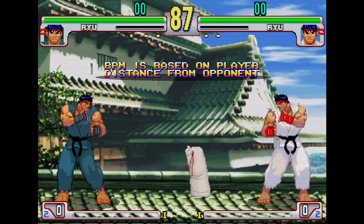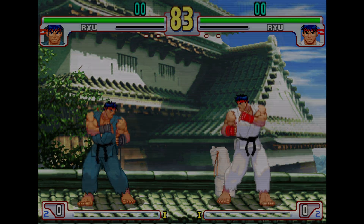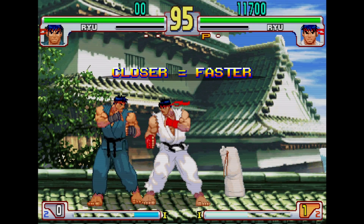Once you are alerted into the match, the metronome's BPM is based on the player's distance from their opponents. The closer they are to each other, the faster the beat plays.